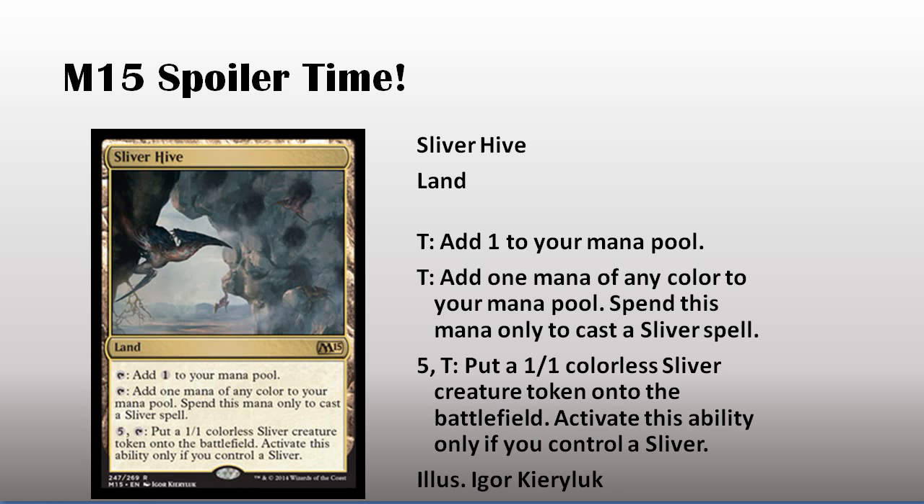And for five and tap, you can put a colorless sliver token onto the battlefield. But you can only activate it if you have another sliver.